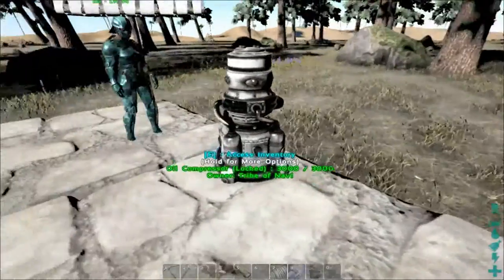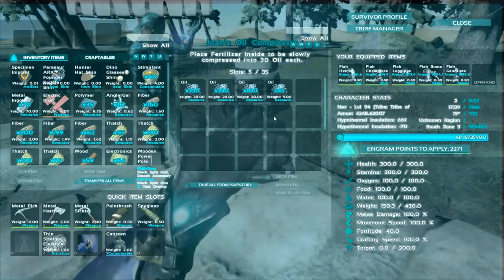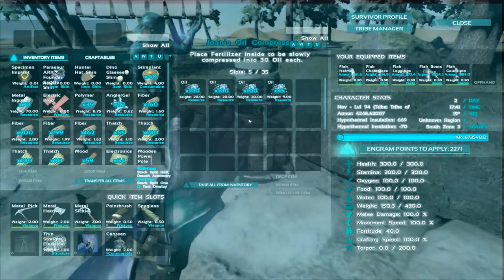Pretty simple — this is the compressor here. It converts fertilizer into oil. I just filled this up not more than like five minutes ago and it's already turned it all into oil. So you put fertilizer in and you get oil out of it.